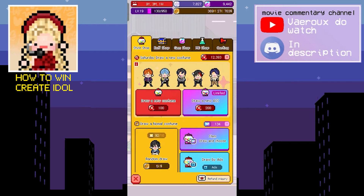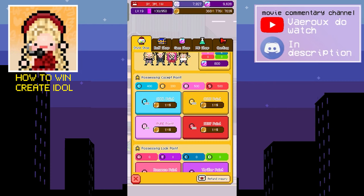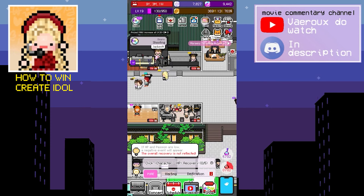First, what you need to do is go to the shop. Here we are at the style shop. Scroll down just a little until you see the concept point section — this is where we're gonna buy concept points. You can buy any concept point you want: cute, sexy, cool, pure, whatever. If you want to buy all of them and have the money, great. But if you don't have enough, choose one concept and buy 700 points for that concept. Just 700 — that will be enough. Once you have those points, close the shop.